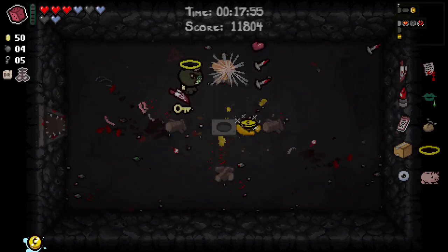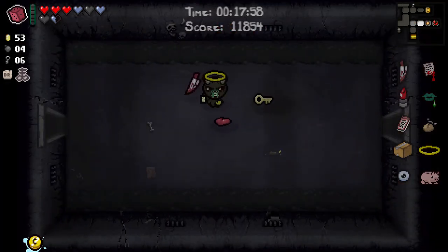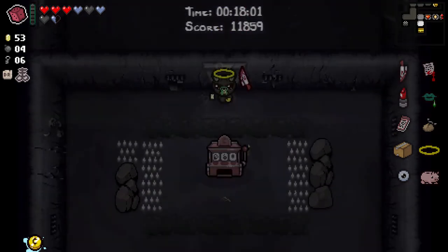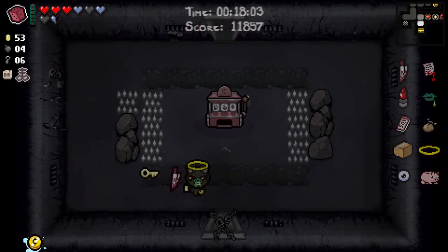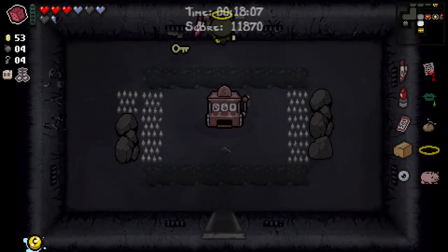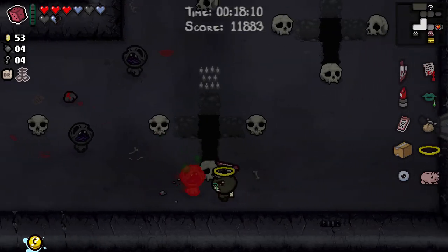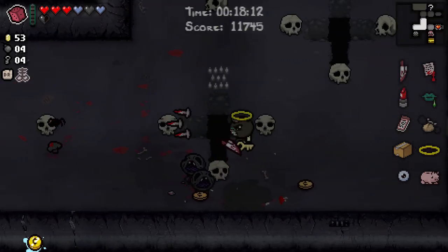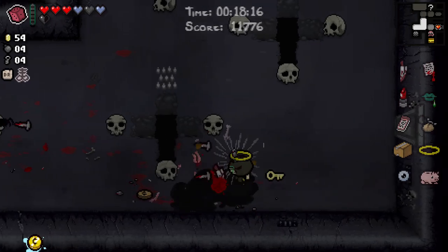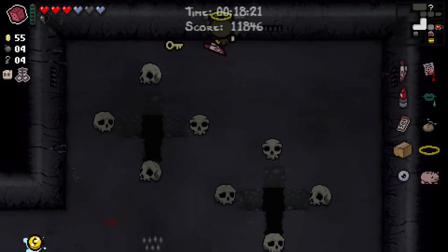Counterfeit Penny just has a chance that every penny you pick up is two pennies. But I think the fact that every time we get hit we drop pennies anyway is really valuable. We should probably head to the boss now. We need to head to the boss - there's no point doing the self-sacrifice room up there, because we're going to Mega Satan anyway. There's no point doing the self-sacrifice room, which is actually very freeing.